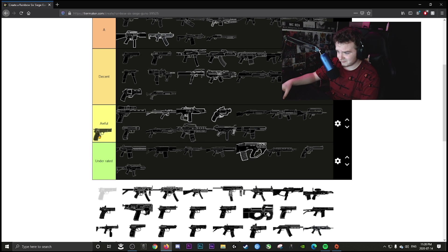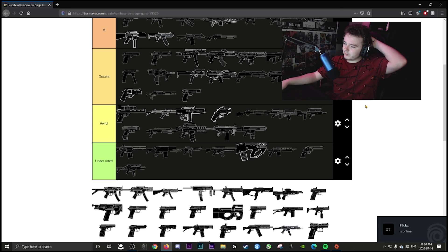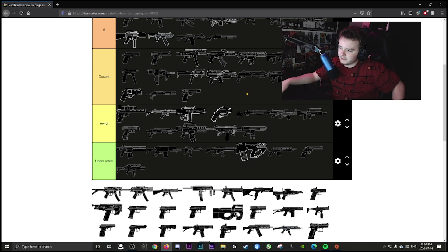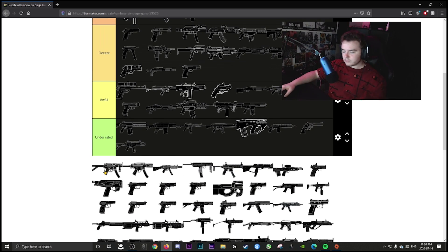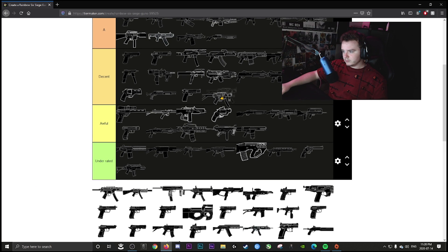Frost's pistol is decent — I don't use it much, even on Buck, but it's not a bad pistol with decent iron sights and hit reg. The MP5K is decent — a little underrated in some respects, though on Mute you should be using the shotgun. It doesn't hit super hard but has good fire rate.